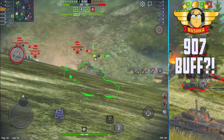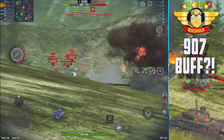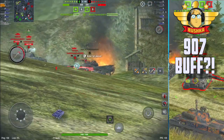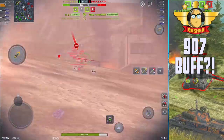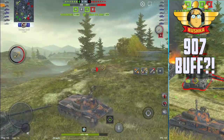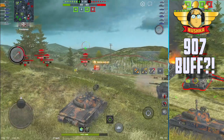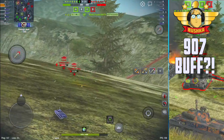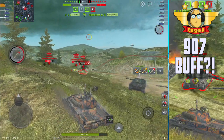The tank is going to be receiving an engine power and aim time improvement, which is great. It's also going to get 10 more alpha on AP and HEAT, buffing it to about 3,507 DPM from around 3,397 now - so roughly three or four percent more DPM, higher alpha, and better aim time.